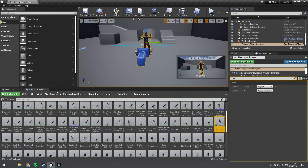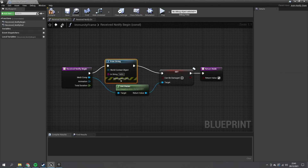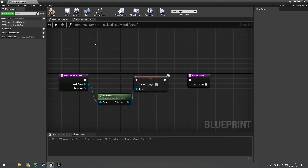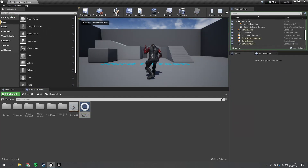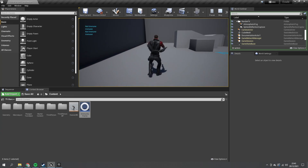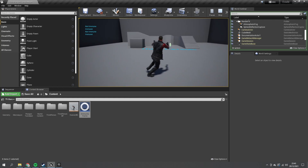To test, add Print Strings in the immunity frame blueprint: on Notify Begin print 'Hit Immune', on Notify End print 'Not Immune'. Compile and save. Playing in-game, running around and hitting B now shows 'Immune' and 'Not Immune' toggling correctly, meaning the character can't take damage whilst evading — helping sell the idea that the character can dodge attacks.